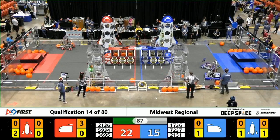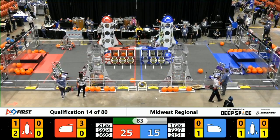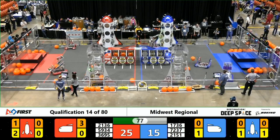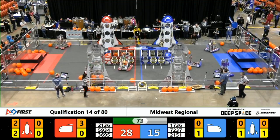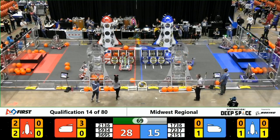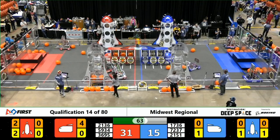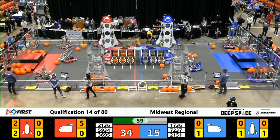On our blue alliance, Robot Casserole is lining up trying to place a hatch panel on the middle level of their blue alliance rocket. Their partners, Monty Pythons and Unibots, are over near the front of the cargo ship. Unibots lining up to try to place some cargo into the ship, but unfortunately the pod falls back onto the field. Monty Pythons over by the loading zone, lining up to grab a hatch panel from their human player.